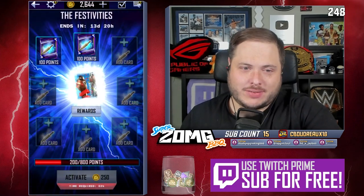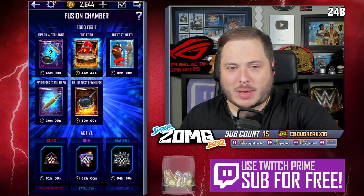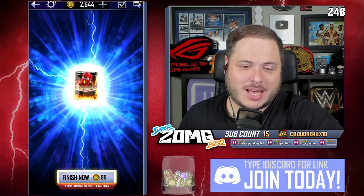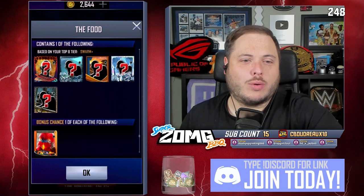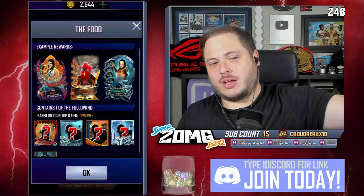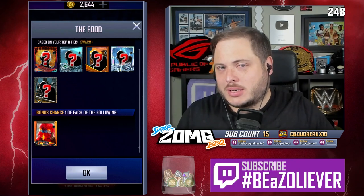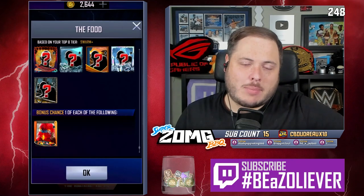You also got the festivities — the festivities requires the rolling pins, and this one requires the frying pans. Let's go. What's gonna be inside the food? What can we get inside the food? So we can get Swarm, and I think if you go up to Behemoth tier you can get yourself a Behemoth card. But I'm just assuming. Gobbledygook would be nice — it'd be nice to get the Gooker.